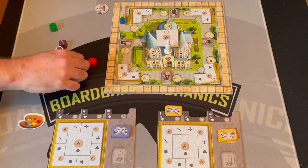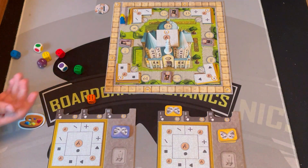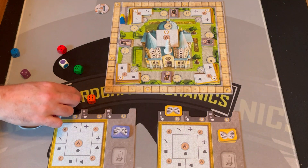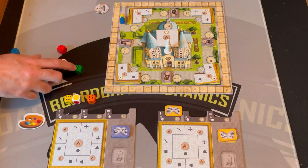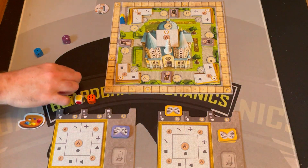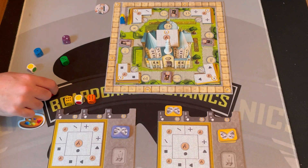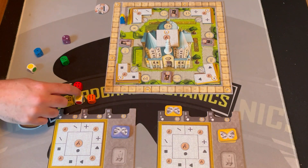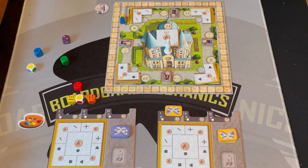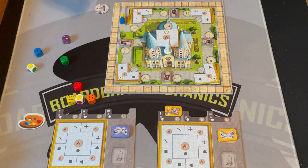I need to get 24, so I lock that one. After three rolls I have 12, then 18, so I need one more six. I rolled a four instead, giving me 22 — so I did not successfully paint my fresco. My opponent had bet that I wouldn't get a fresco, so they were right.